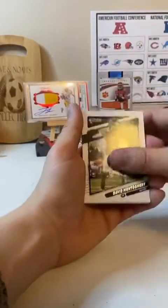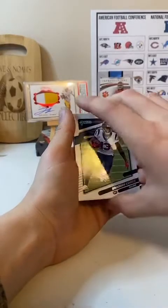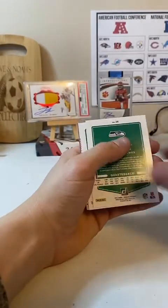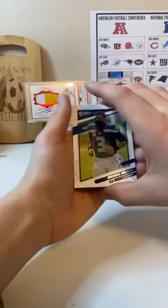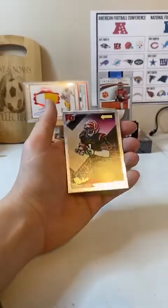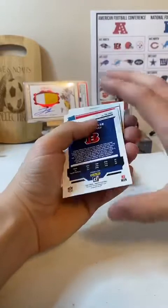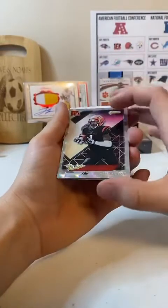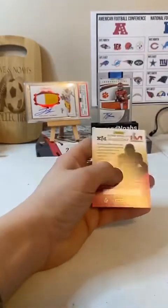David Montgomery. Daniel Jones. Antonio Gibson. Brandon Cooks. Amari Cooper. Russell Wilson. We got a Bengals Jamar Chase rookies — nice hit, there we go. For the Bengals, AFC North. And Noah Gray. And then the Kid Reporter.